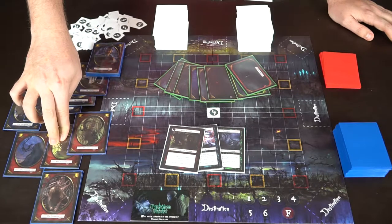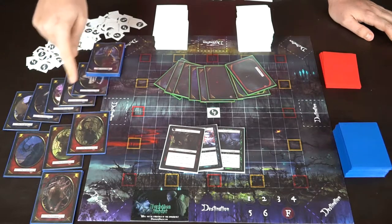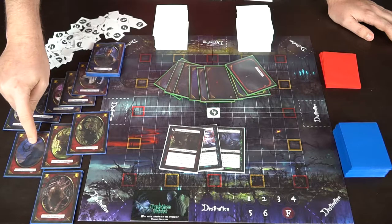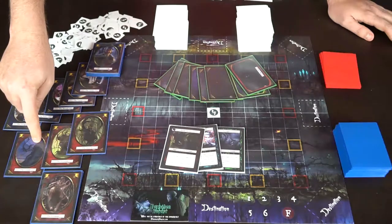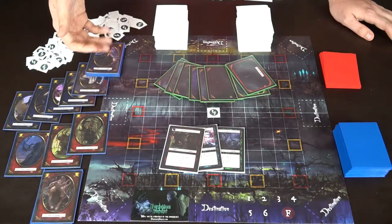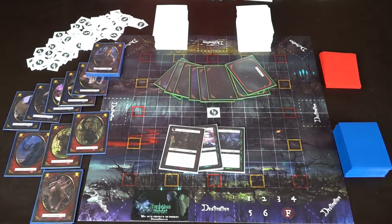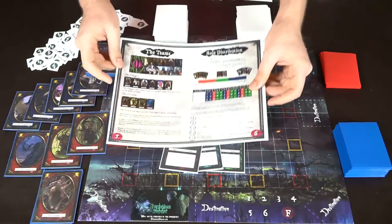The Silencer will silence somebody for a round. The Shrouded pretends to be a good guy but is actually a bad guy — and is in fact the leader of the Forsaken. The Coward gets to see who all the other bad guys are, but the bad guys don't know the Coward is also a bad guy. Then there are basic Forsaken cards, basic townsfolk cards, and all the little destination markers used throughout the game.